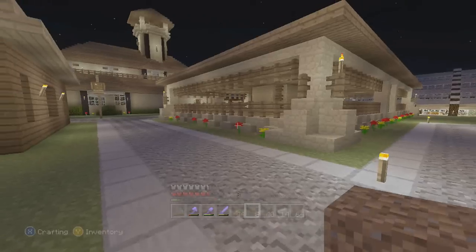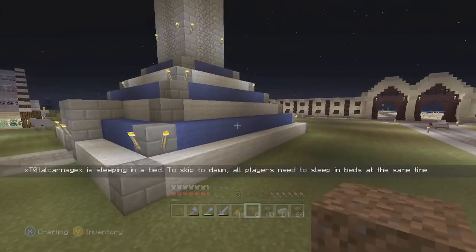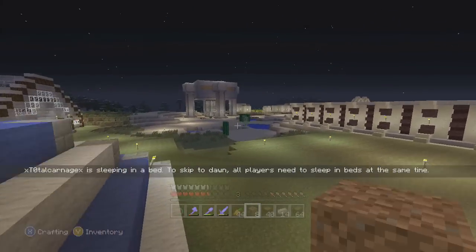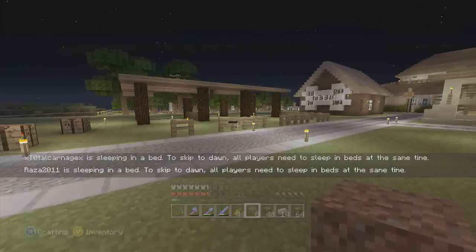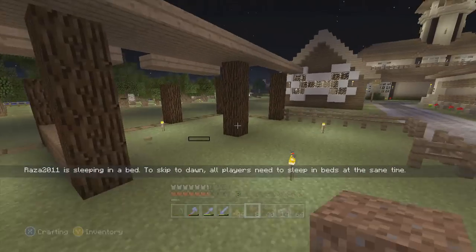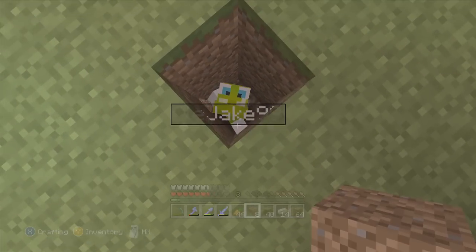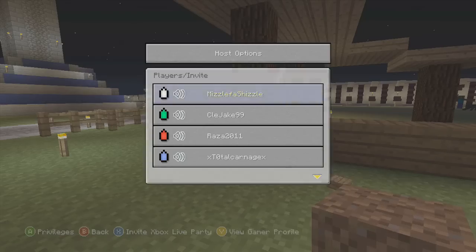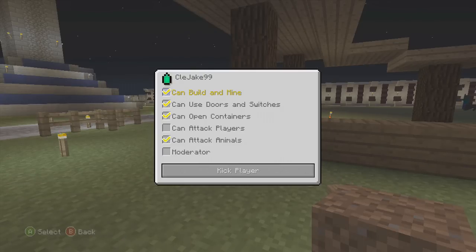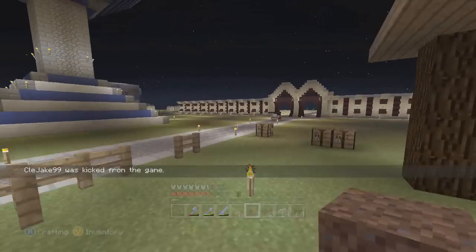Look at Carnage, just going to town over there. Carnage is in bed. Jake - Jake, are you okay? Come out of there! I really don't want to do it but I will kick you, Jake. Guys, I really hate doing stuff like this but I really need to go to sleep and with him not being in bed I'm just going to have to kick him from the game. I am so sorry about that.